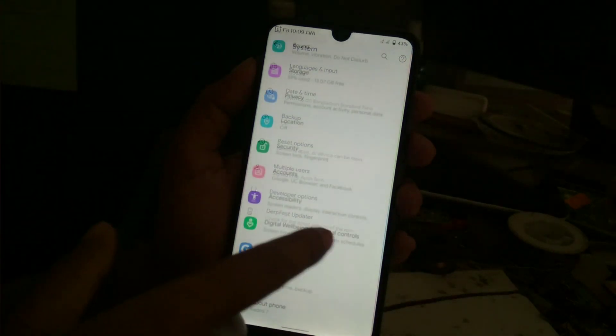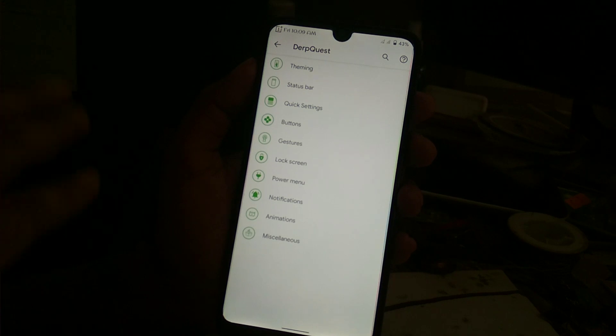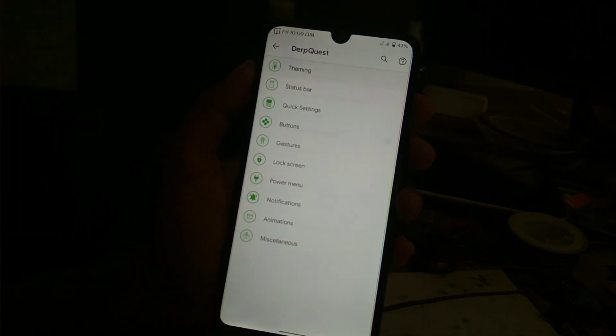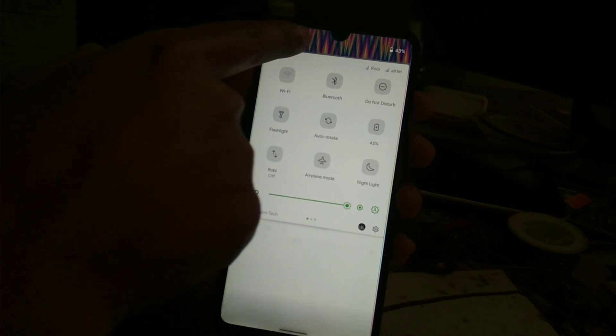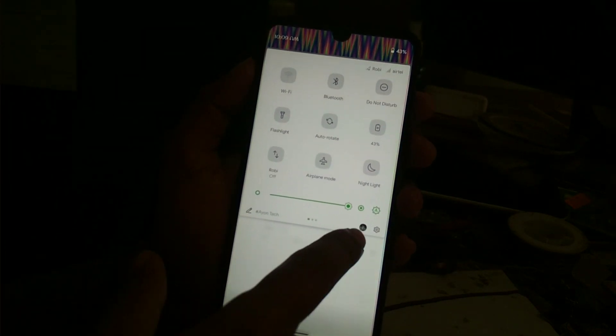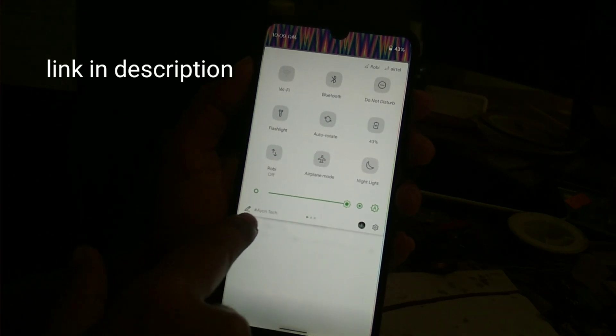Your data must be on and you will get DerpFest customization here. You have theming here — I have changed the header logo. You can change the header logo as you want. I have set my picture and edited my name.